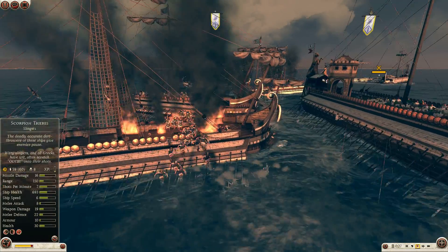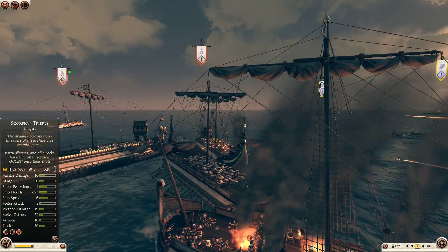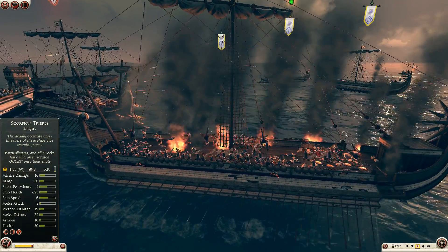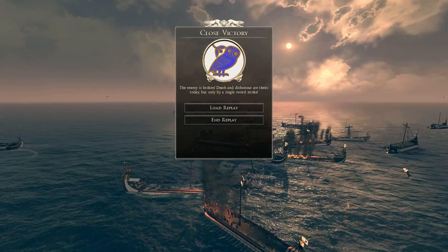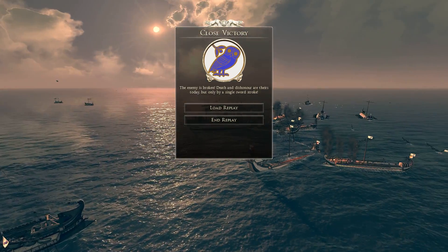They've done some damage, and the Athenians are now managing to lose some vessels as well. They are locked in combat here, and one of the really strong vessels is on fire. They are going to have to take one of the Carthaginians. But it looks like the Athenians have won this one — they have already taken them and managed to sink several ships, so that'll do it for us here.